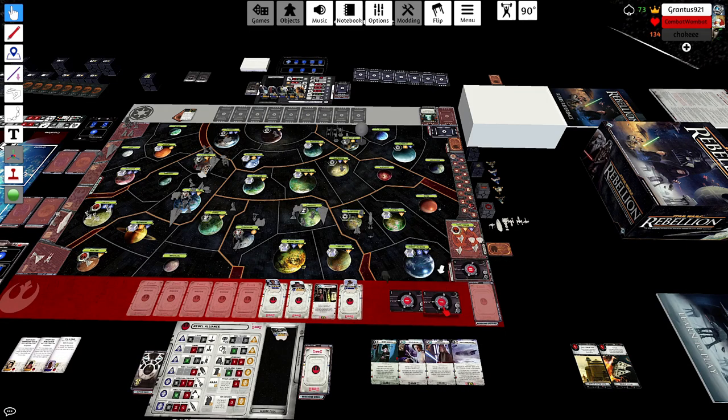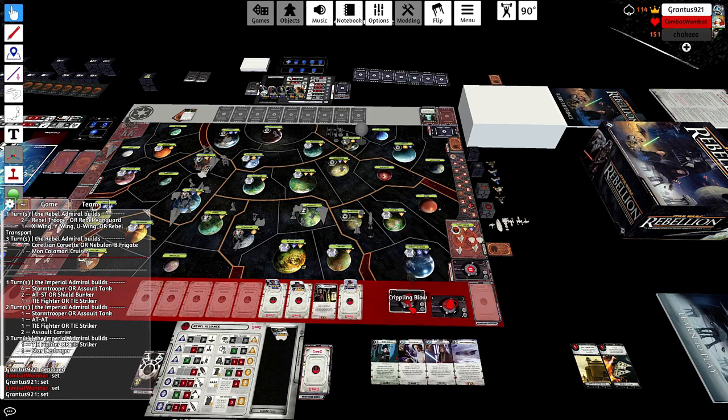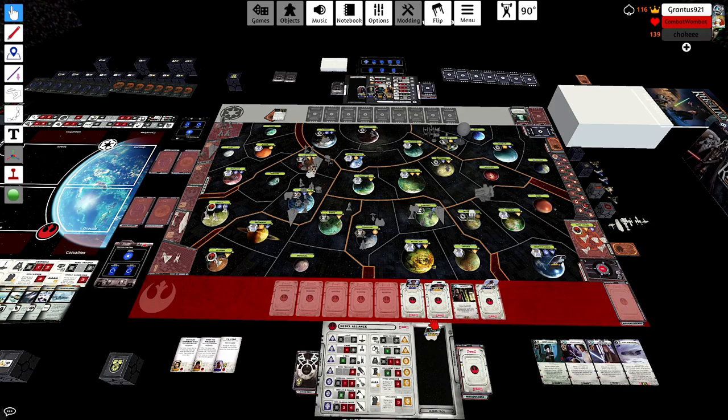Decisive Victory was my next objective, and then I have Crippling Blow or Cut Supply Lines. You make the right choice — you take Crippling Blow. With Decisive Victory too, you're making the right choice to just be passive, keep stuffing the base. Typically Decisive Victory is easiest scored when they stumble on the base for the first time with an Assault Cruiser and maybe a trooper or two.